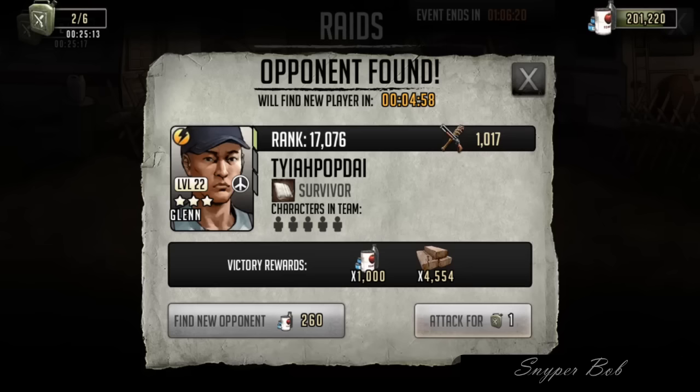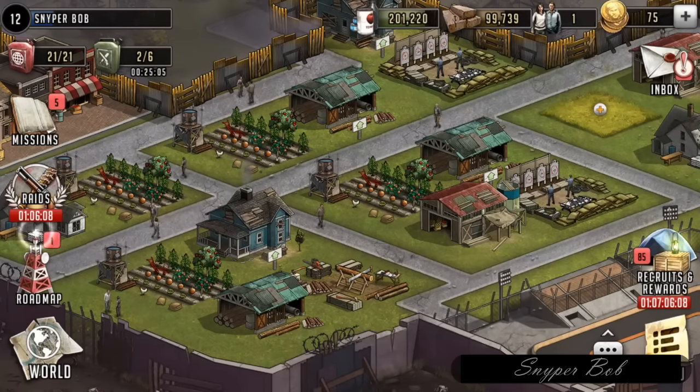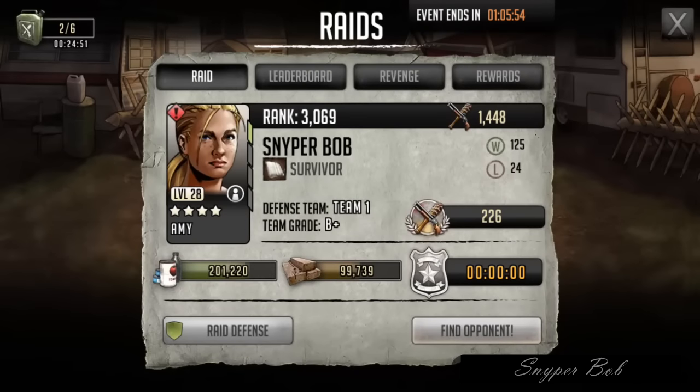With these raids, you basically want to figure out what you need the most. If you look at the top of my screen, I have 201,000 food and 99,000 materials. My food is almost maxed out, so I want to get more materials. I'm going to use that criteria to find my raids.